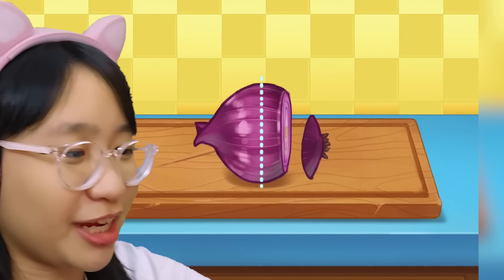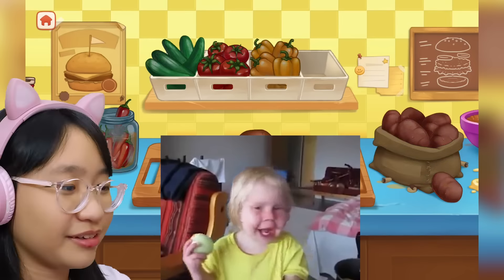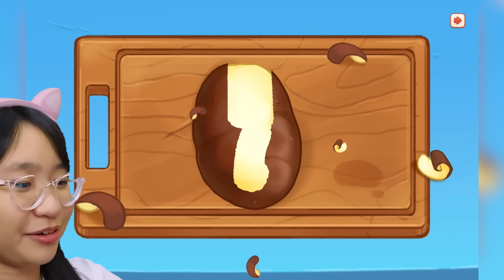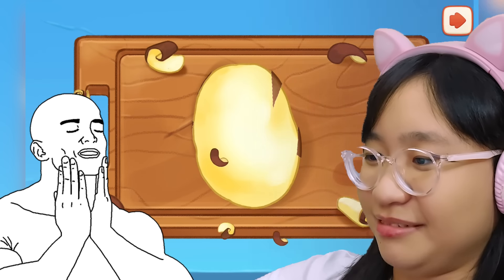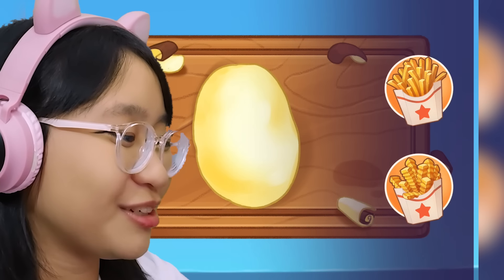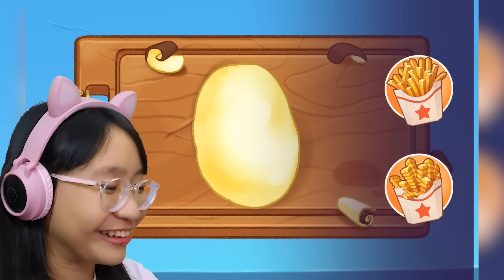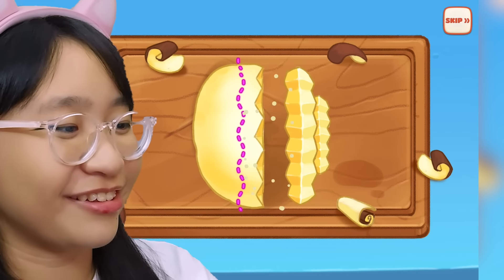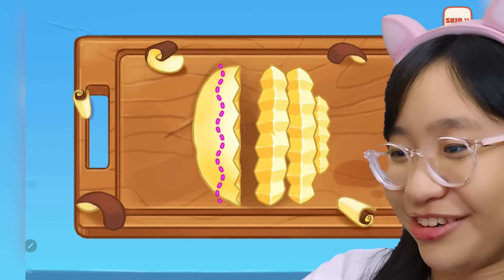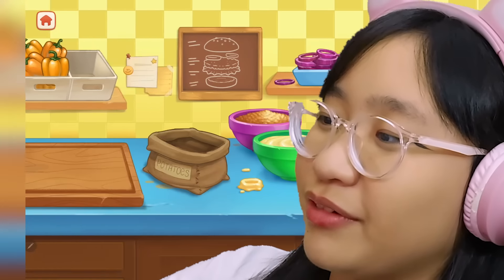Let's chop up some onions real quick. Chop, chop, chop. Are you guys crying? Are you guys crying right now? Okay, let's peel the potato. Yeah, just peel it like that. Yes, ASMR. Okay, there we go. We can choose what fries we want — normal fries or crinkle cut fries. I like this one. Let's just cut it like this. It just gives it more texture. There we go. I want fries now.